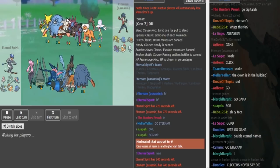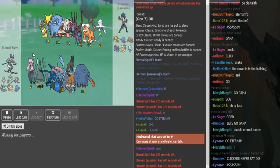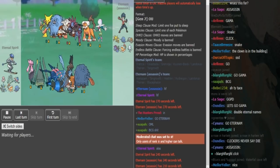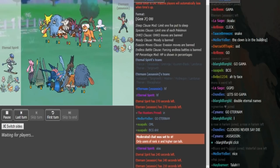This team looks kind of weak to Hawlucha, so maybe it's Explosion. On the Eternal Spirit side, it looks to be Bulky Rocks, Mega Diancie, and I think also Scarf Lando — but it could also be Scarf Gren. Scarf Lando is more likely. Z-move could be on the Gren or on the Kyurem is what I'm thinking.